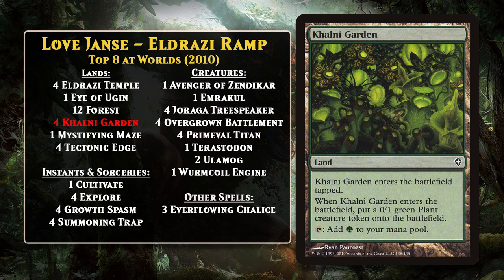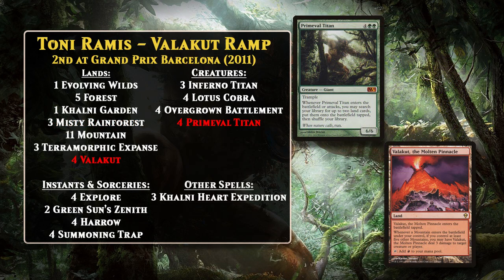Valakut Ramp was the next deck to feature the Titan, and once again, the Titan is a major enabler for a deck that is reliant on non-basic lands. Valakut Ramp decks look to use Valakut the Molten Pinnacle to do massive amounts of damage just by playing lands. You might be more familiar with Valakut strategies that utilize Scapeshift, but that wasn't available in the Standard of 2011, and that meant the Titan was one of the best ways to search up both Valakut and Mountains. Once the Titan comes down, the opponent tends to lose the game really quickly. Titan Valakut decks continued to be very successful in Standard for much of 2011, but later in the year, the format's Titan deck changed.